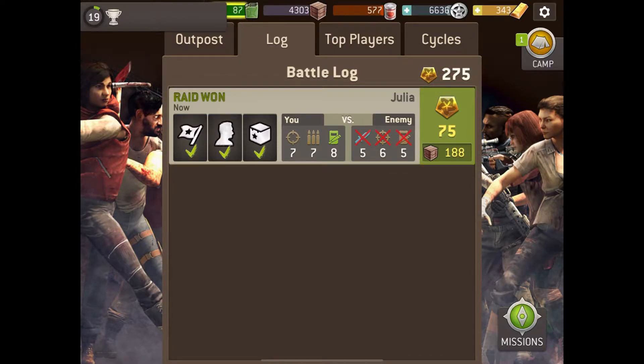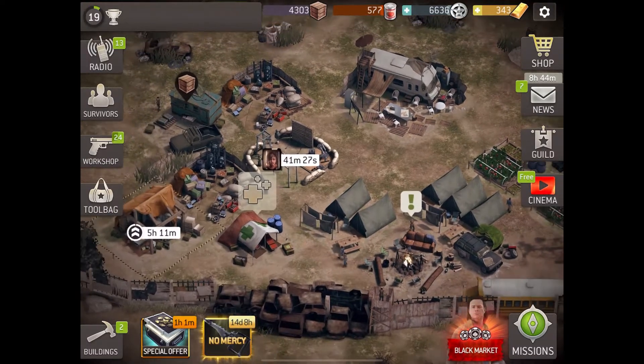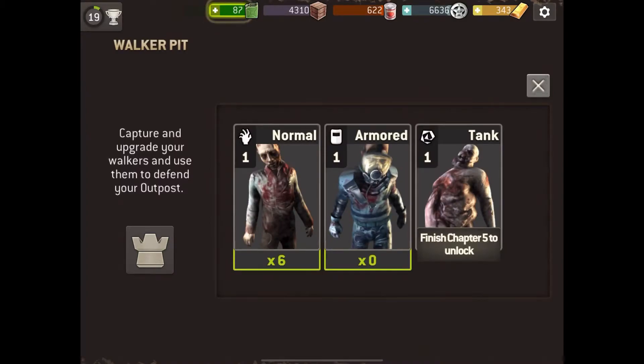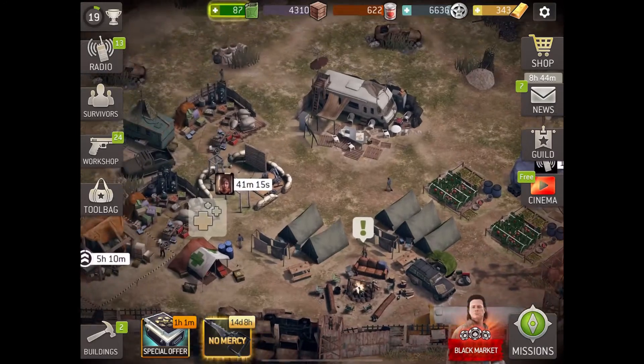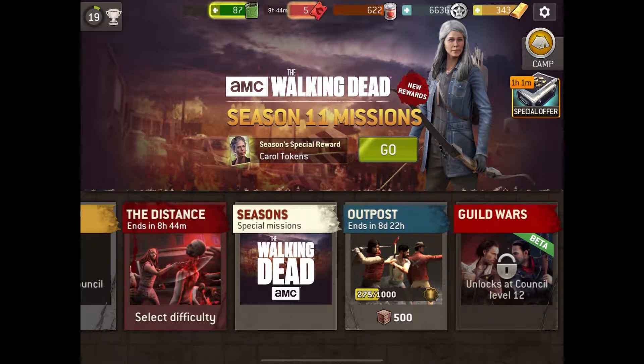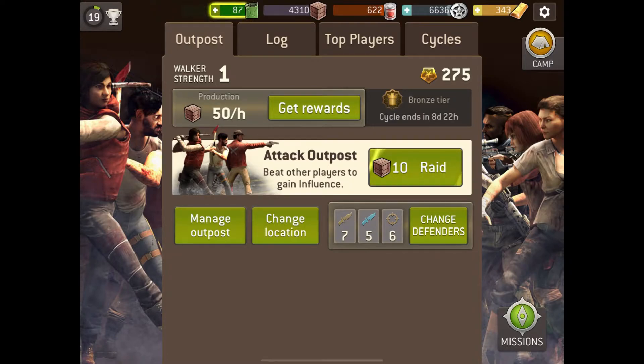We got some tokens for that for our battle log. Let's check out the walker pit — I've already upgraded to level two. We've got three different types of zombies but I haven't unlocked the tank yet, because we'll need to complete story missions before we can get to that point.